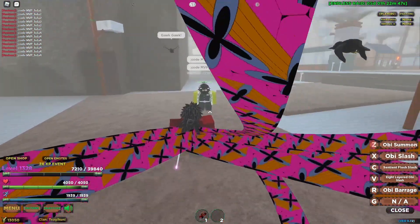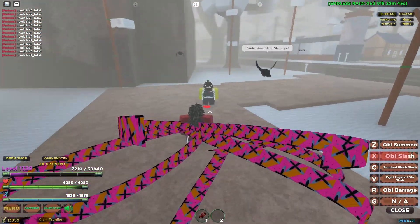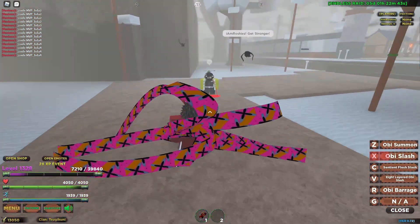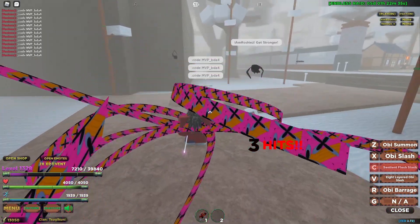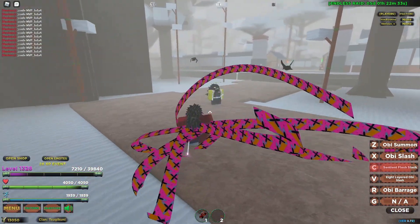The first move we have is OB Slash — about 600 damage with max stats. Next we have Sentient Flesh Sash, let's see how this move works — about 500 damage, not bad.